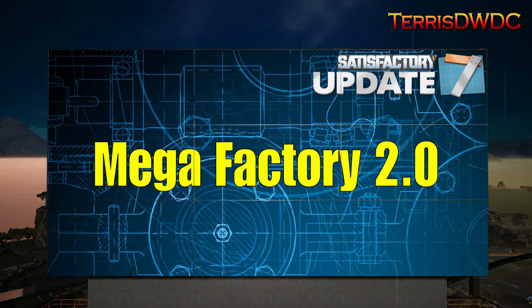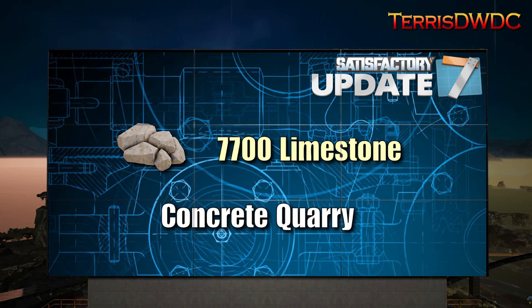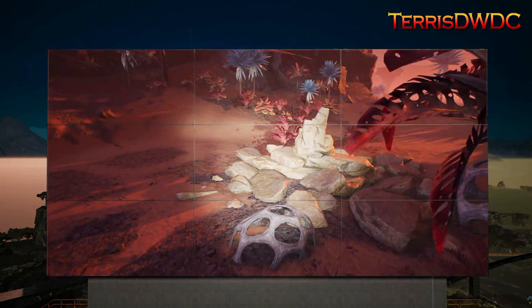Here we are looking at our progress board for our Megafactory 2.0. We've already finished getting all of our copper ingots together and all of our iron ingots together. Looking at the next raw materials slide: iron is completed, copper is completed. Limestone is the next one we've got to do, but not all the limestone is going to get processed — some of it needs to be used as raw limestone combined with some quartz crystal to make cheap silica.